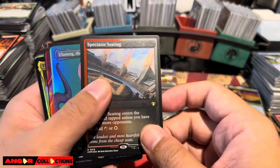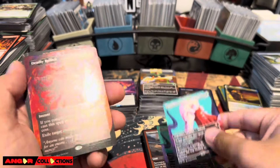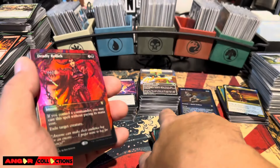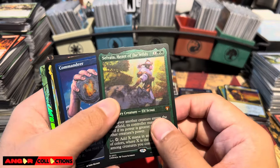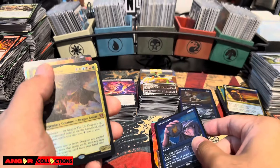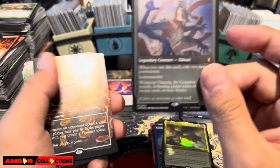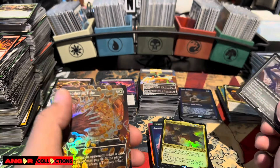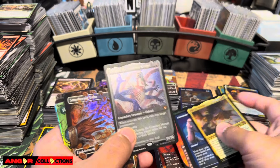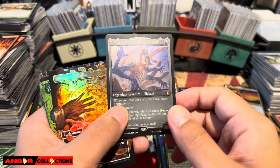We got Spectator at $11. Ulamog is $20, $20, and then $19 - not much difference there. Deadly Rollick is $28 for the foil and $15 each for the non-foil. Shalai is $17, $17. Commandeer $16. The Ur-Dragon is $18. Ulamog $20. Beautiful etched versions - love the etched. So $20 dollars for those.